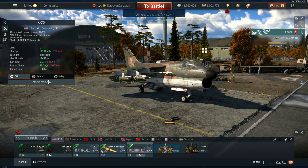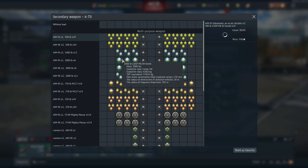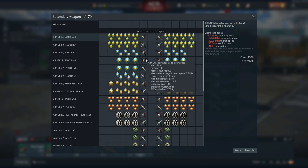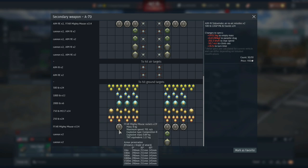The A7D can get access to a ton of different loadouts. It can carry 2,000s, 1,000s, 500s, 750s, 250s — pretty much every bomb in existence. It also can carry AIM-9Es and AIM-9Js, giving it a 20G maximum overload on its missiles and a launch range of 18km. You're not getting away from these things. It also gets access to different cannons and rockets — Mighty Mouse rockets with penetration of 290mm, 251mm, and 145mm respectively.